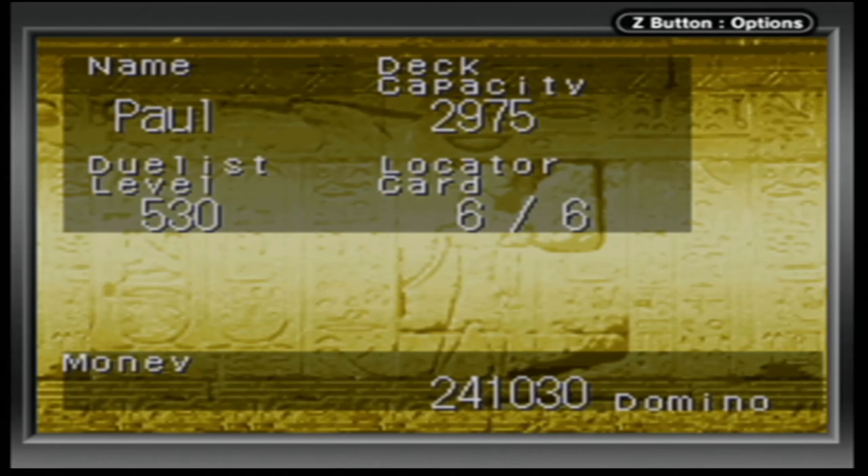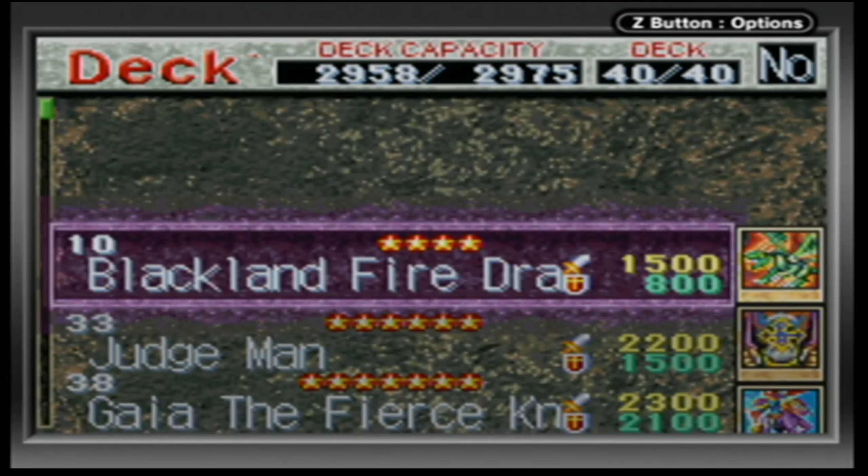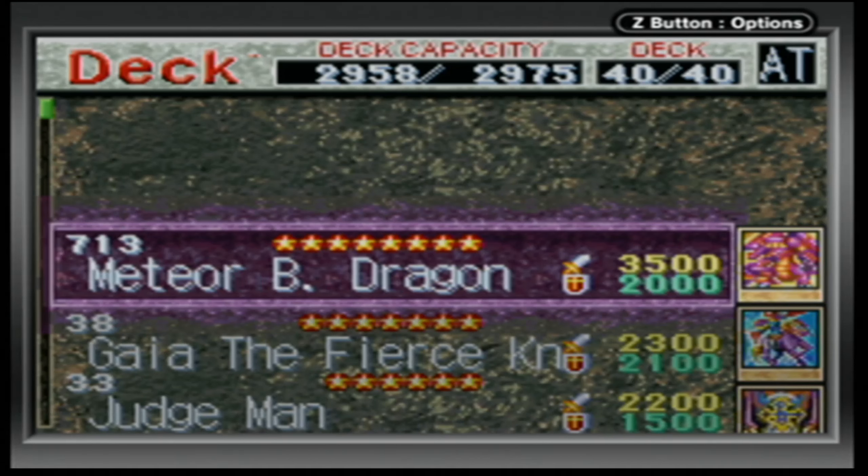I got tons of dominoes — look at that, 24,130 dominoes, mostly from Rex Raptor. I also have a deck capacity of 2,975. Now let me show y'all my deck. I made a few changes — I removed some of my decently strong monsters and replaced them with better options. First off, you'll probably notice I no longer have my Ultimate Dragon; he was kind of holding back my deck, so I chose to take him out for now.